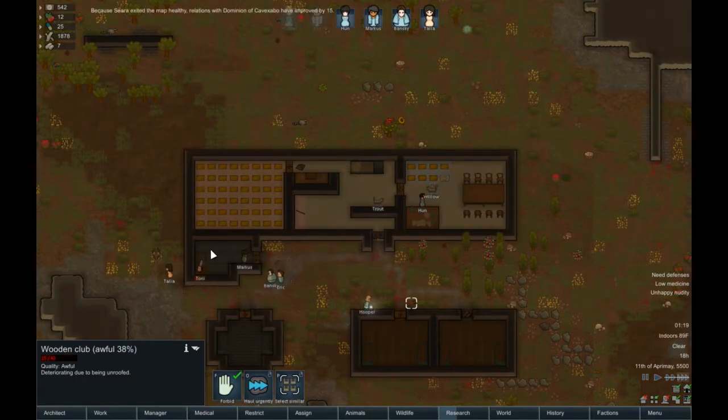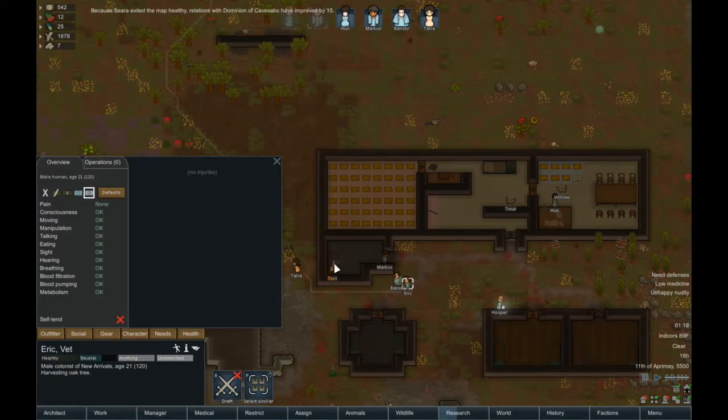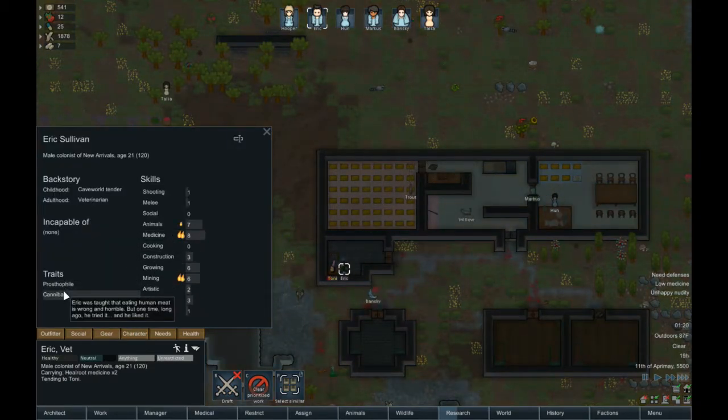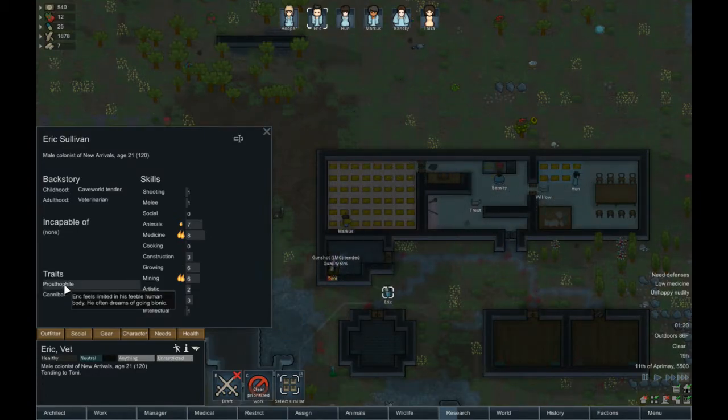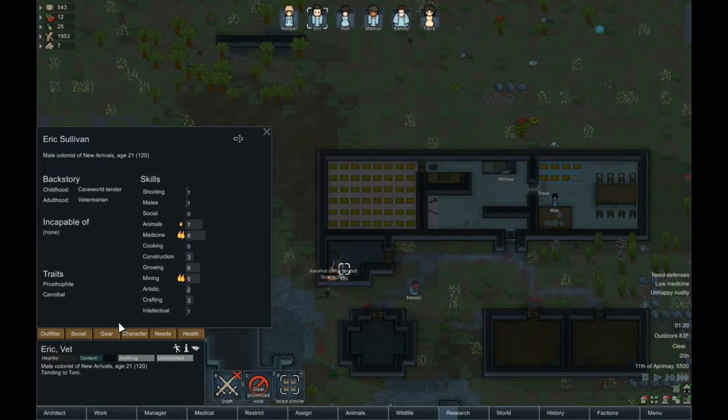Approved by 15. And how's your health? Death in 8 hours. Eric, stop harvesting trees and tend to Tony the surgeon. And let's see — I don't care about you being a cannibal. He wants to go bionic, decent medicine, mining, not incapable of anything. Whoopsie — I'm on Eric.